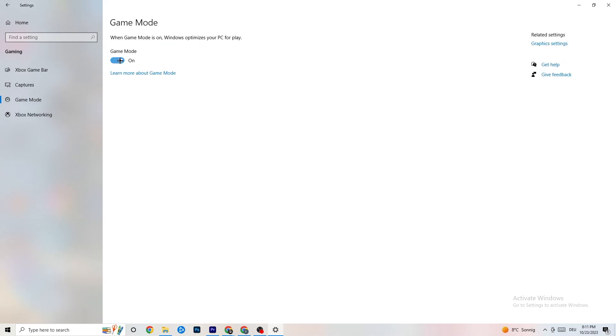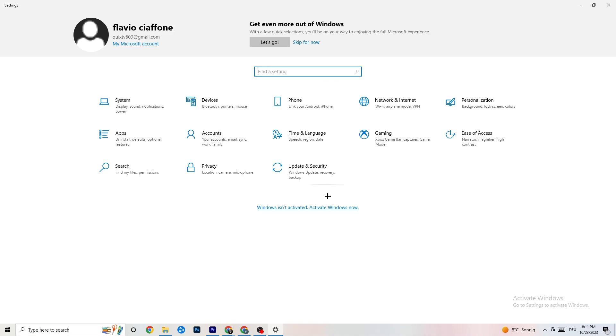Hit 'Game Mode' — for some people it works better on, for others it works better off. Try both options and see what works for you. Then go back to the main Settings screen.